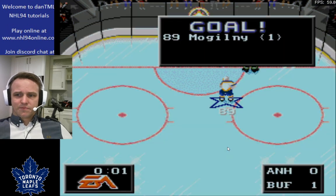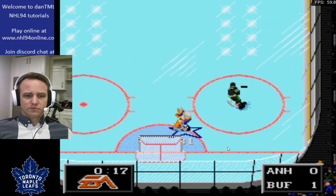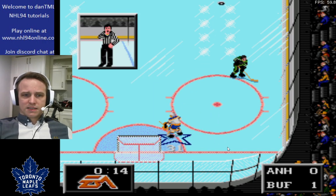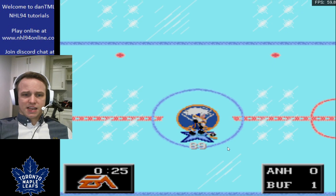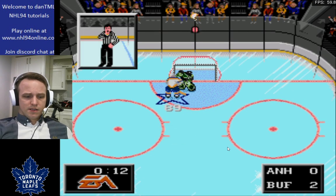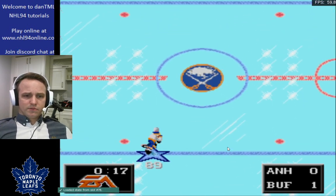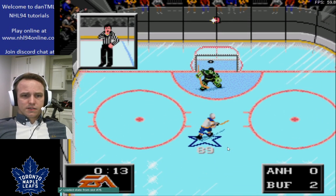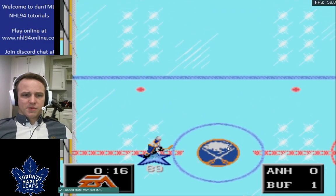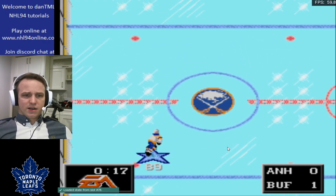On the next one I'm going to do a better save state and see how many times I can do it in a row. On Retroarch, F5 saves and F4 loads. So I come back here, F5, try it again. The fun trick is to try to do it from further and further away each time. Basically, as soon as you realize you're straight up from the post, just let her buck.